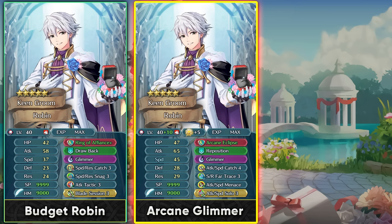Arcane Eclipse also has the quicken pulse effect so he can pre-charge Glimmer and hit hard, making Glimmer a nice special with his high attack stat. You can get Attack Speed Catch 4 and Speed Resistance Fortress from divine codes, and Slot C is flexible — Attack Speed Menace works well because it creates a stat differential between his speed and the opponent's, helping him ultimately be a lot faster.